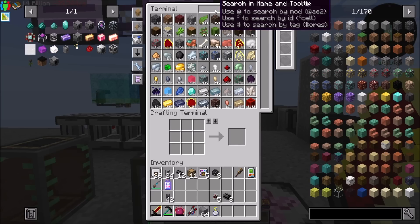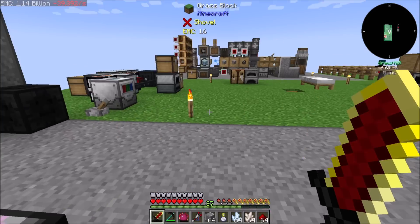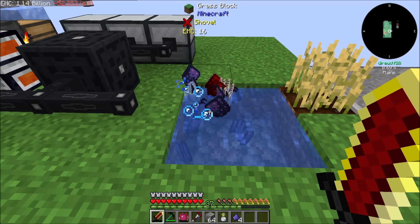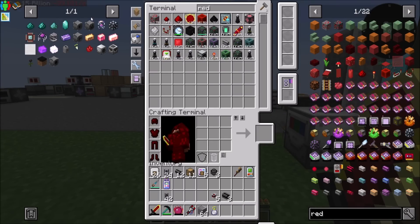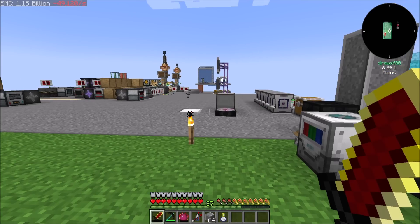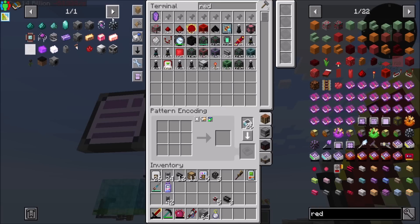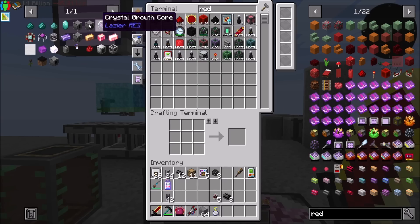I think we're just going to need more Fluix dust. So let's get Charged Certus Quartz and Redstone. Hopefully this will be the last batch of manual Fluix dust we do. Should I teach it how to make those things? I don't think it's necessary - I think we should be fine.